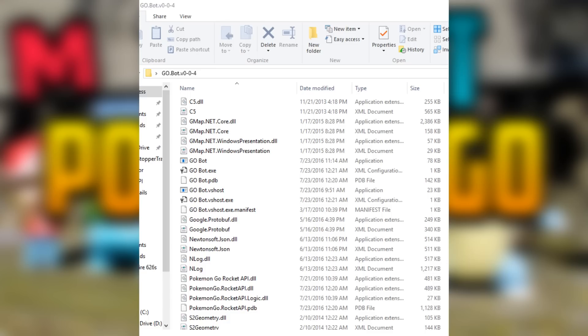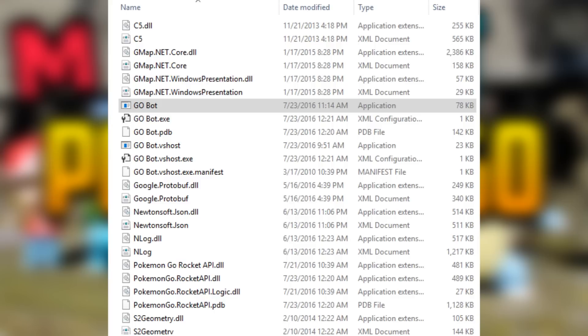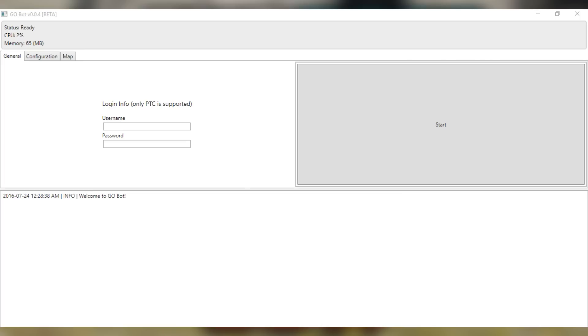I had to do this with pictures on screen because I couldn't find a program to record my desktop in HD, so follow along with the pictures or just listen. Once you open the folder, click on the GoBot — I have it highlighted because there are a couple different bots inside. It's the first one from the top. It's an application and it'll start up.